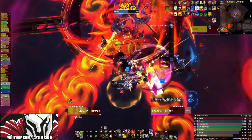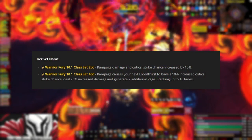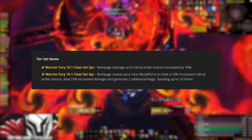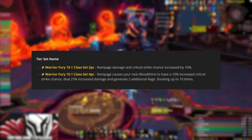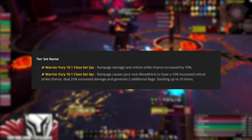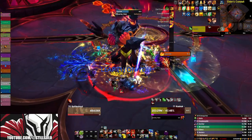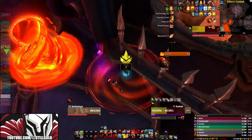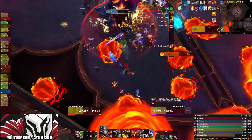Now let's talk about the new set bonus for our tier. The two-piece is going to have Rampage damage and critical strike chance increased by 10%. For the four-piece, Rampage causes your next Bloodthirst to have a 10% increased critical strike chance, deal 25% increased damage, and generate two additional Rage, stacking up to 10 times. So because Bloodthirst is now playing a major part in our new rotation, we need to adjust our talent tree to play around this ability. Remember that this talent build isn't used if you do not have the new four piece.